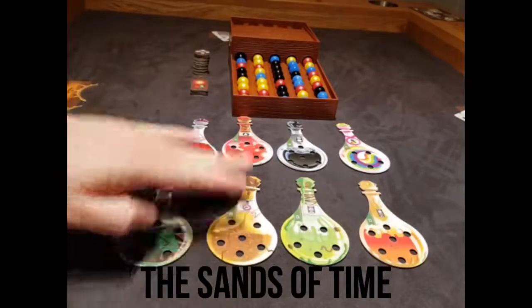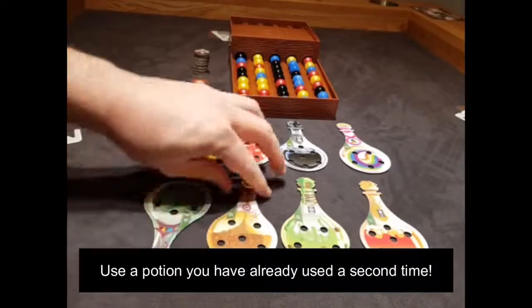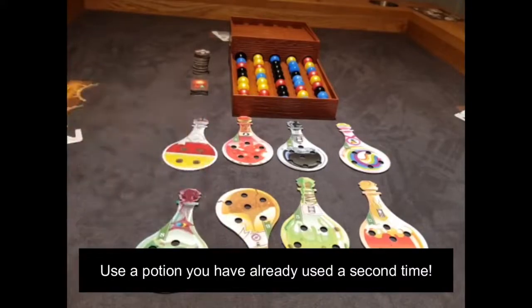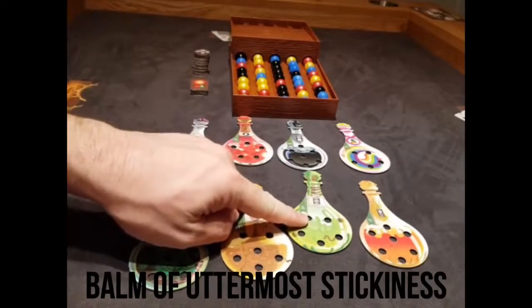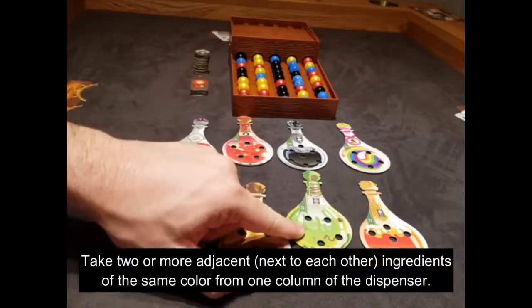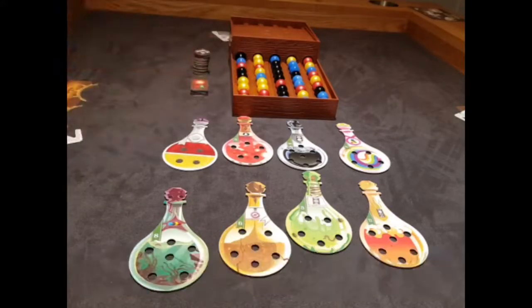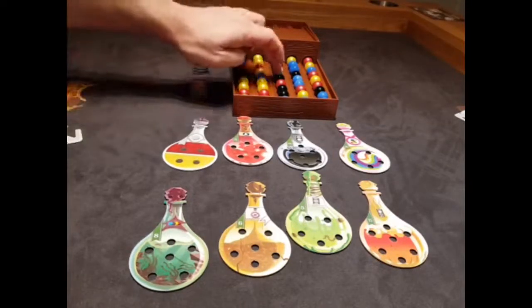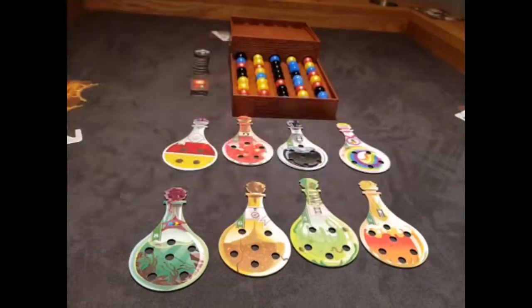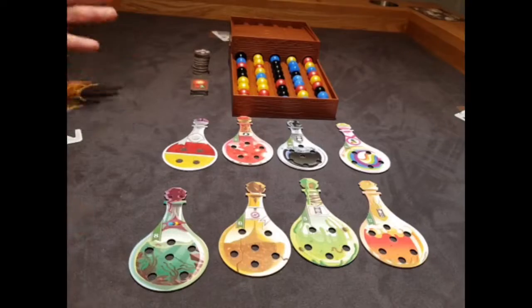The Sands of Time lets you reactivate a potion. So if I've already used my Abyssal Draft, I can use the Sands of Time to use it again. Then there's the Bomb of Uttermost Stickiness — take two or more adjacent ingredients of the same color from the same column, the same slide track of the dispenser. No explosions are triggered. So as long as they're touching and the same color, I could take all four of those blacks, or these two reds, or these two blues — two or more touching of the same color.